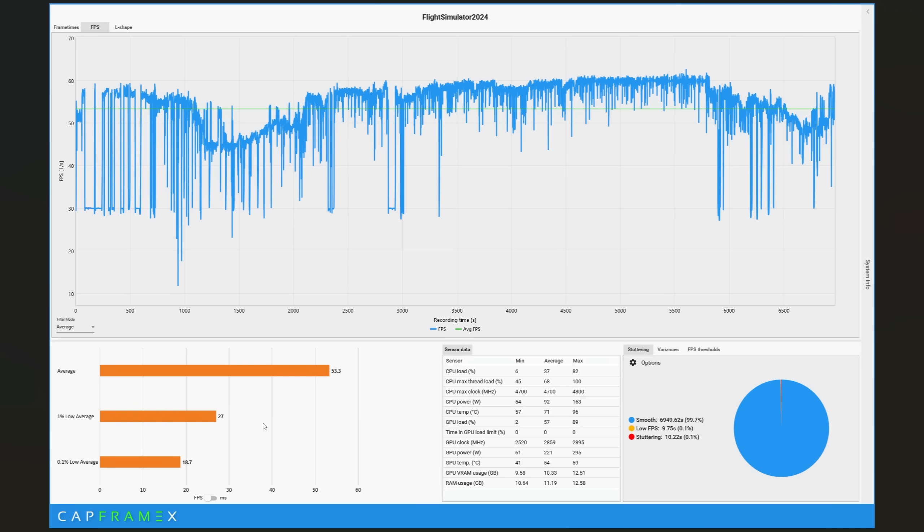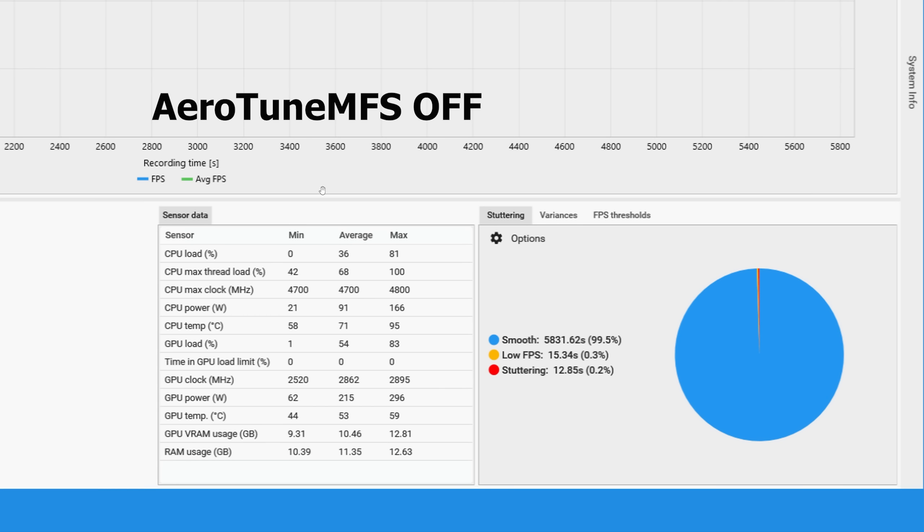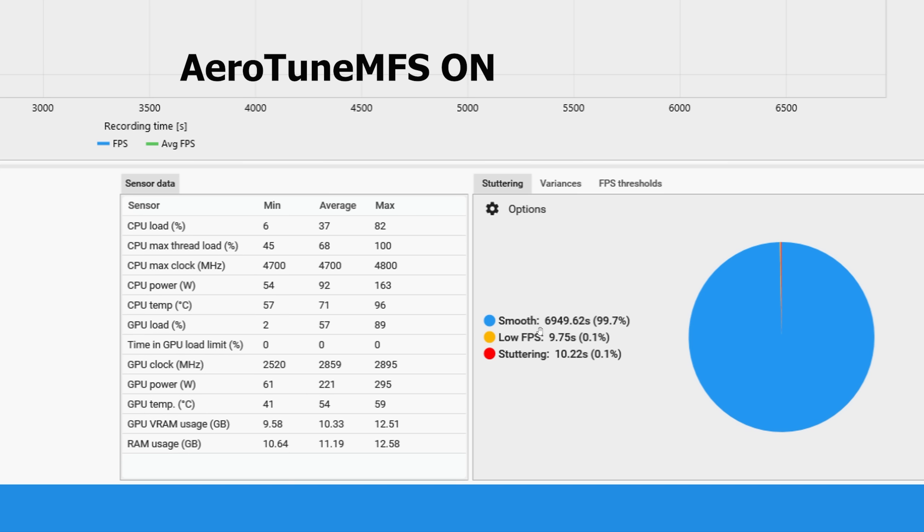That's a 30% increase for the 0.1% FPS low, and those are the bad frames. Looking even closer, the sensor data is broadly the same between both flights. With Aero-Tune off: smooth is 99.5%, low FPS is 0.3%, stuttering is 0.2%. With Aero-Tune on: smooth is 99.7%, and both low FPS and stuttering are at 0.1%. There's less time spent with low FPS and less stuttering — on a flight that was 18 minutes longer.